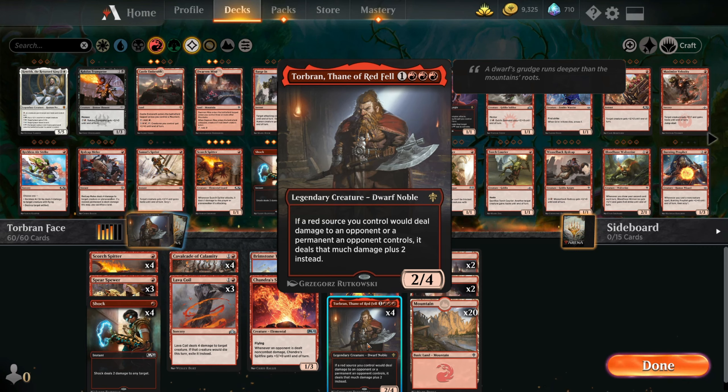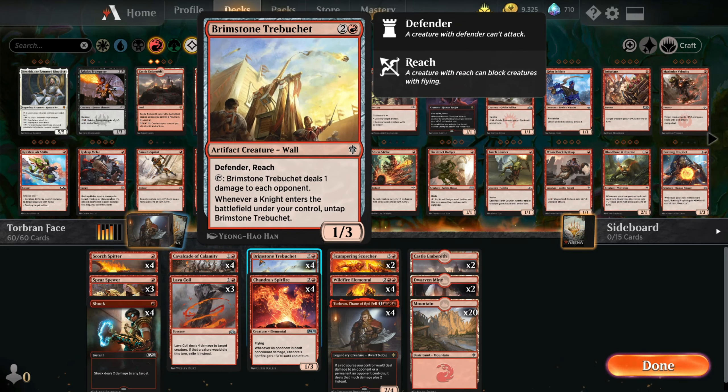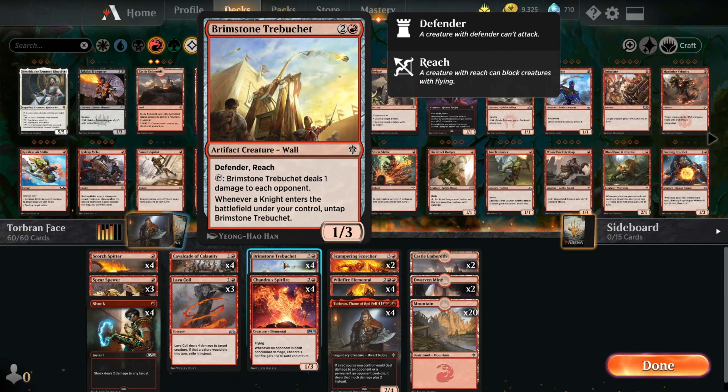So we're doing an additional 2 damage — our 1s become 3s, our 2s become 4s. It's hugely powerful, and because it affects damage to the face as well, we can use things like Brimstone Trebuchet, which we can tap for 1 damage to each opponent — that becomes 3 damage. We can look at Spear Spewer, tap him for 1 damage to each player, so that's going to be another 3 damage. Brimstone Trebuchet is 3 mana and I kind of like it as a defender — it's a 1/3 for 3.